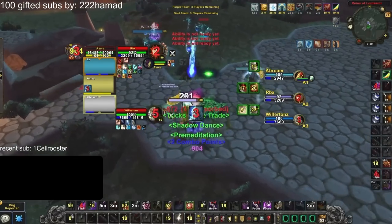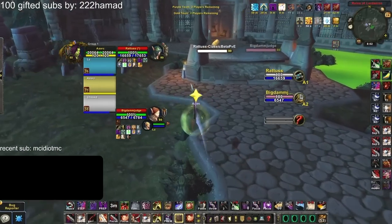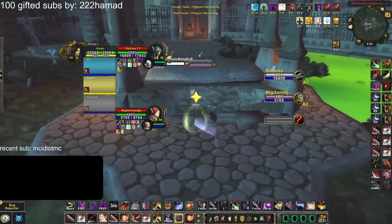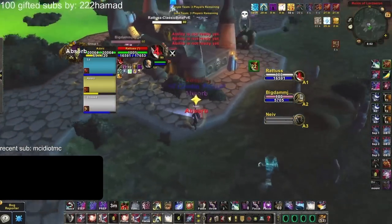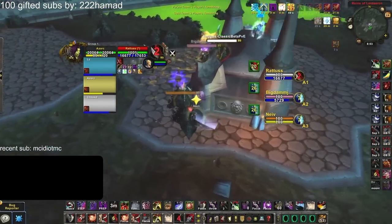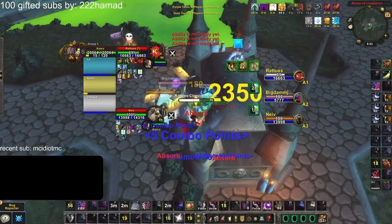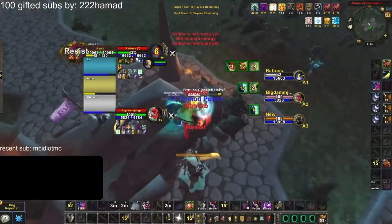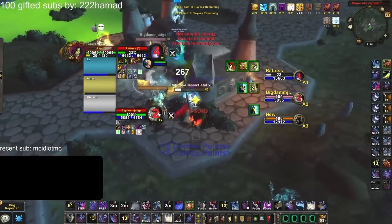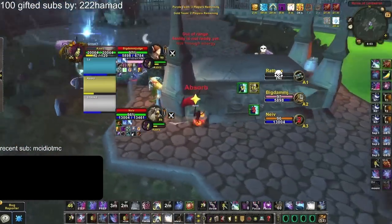Rogues are one of the squishiest classes in the game and prioritize control over consistent pressure. This is why Rogues typically play with mages or priests, since they benefit more by controlling the pace of the game with lockdown in small bursty windows rather than pressing the W key at an enemy healer all game. Even subtlety, who has two charges of evasion thanks to preparation, can't possibly go toe-to-toe with something like a warrior. Backstab damage is so laughably low into plate that Rogues will often run away for restealth.